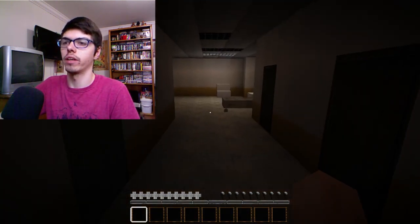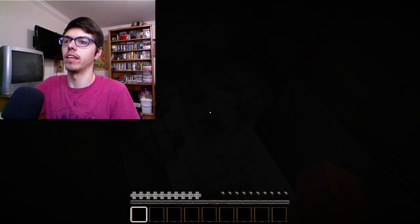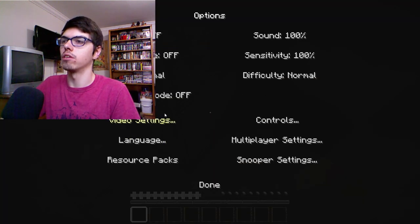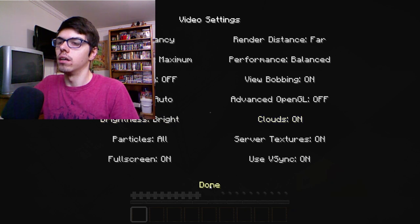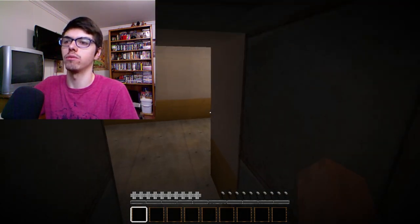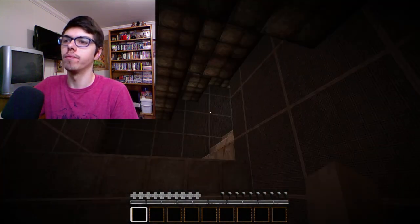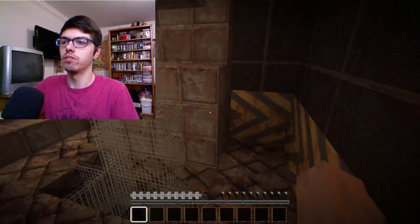This is creepy as hell. So this is like an elevator or something — look at that. Let me go ahead and go to the lighting. Yeah, it looks like the elevator has been stuck, so that's unfortunate. Let's look in here — hello. Is that like a sewage vent or something? Look at that.